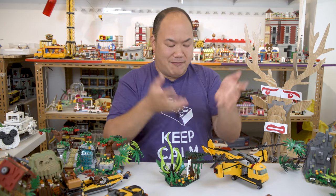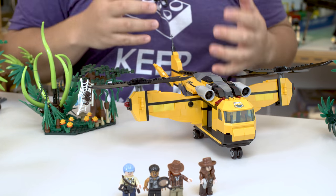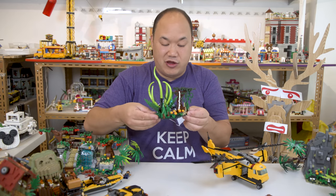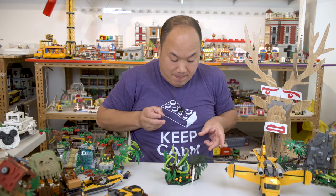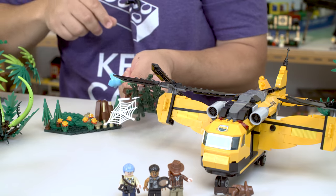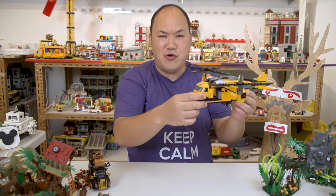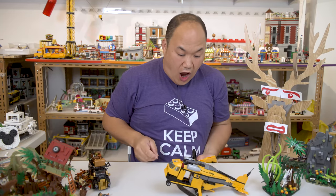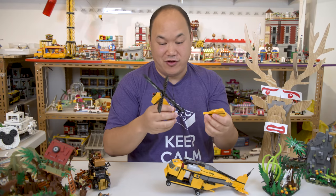Drop test time - it terrifies me every time and I have to figure out which pieces fell off after. The jungle piece: countdown five, four, three, two, one - the plant came off and the tree kind of came off, but not too bad. Now for the helicopter - I can't wait, the jet is crash landing: five, four, three, two, one - well, the wings came off and now I've got to go find them.